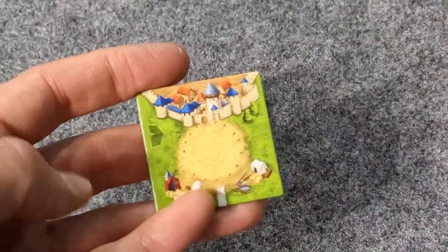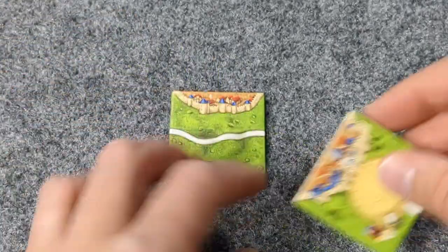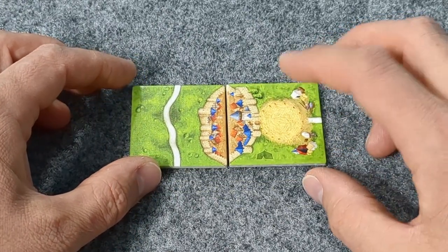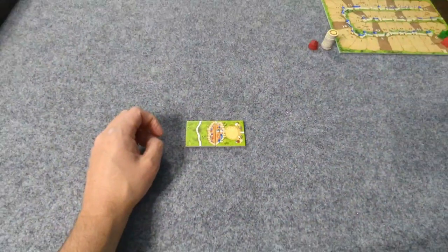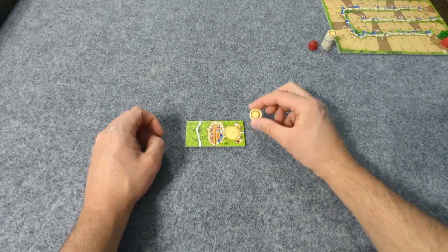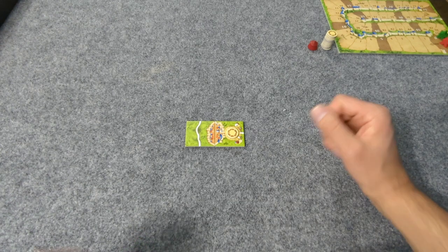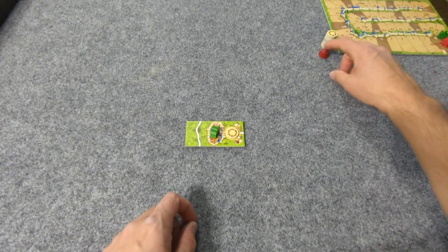Player 1 draws a Circus tile. I'm going to place that there. The very first Circus placement is just a regular placement — you grab the circus token and the Big Top gets placed. Nothing else happens when the circus just gets placed.